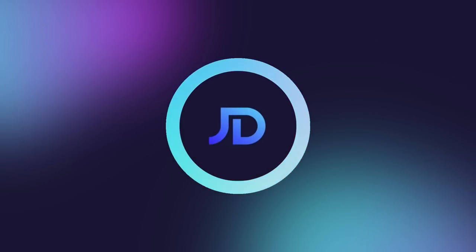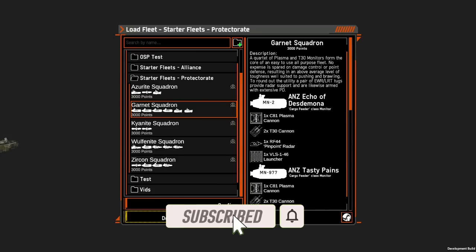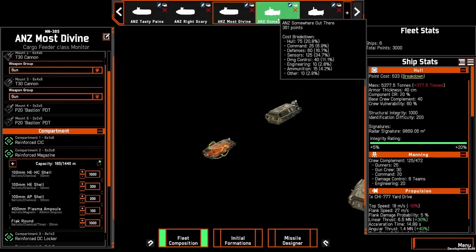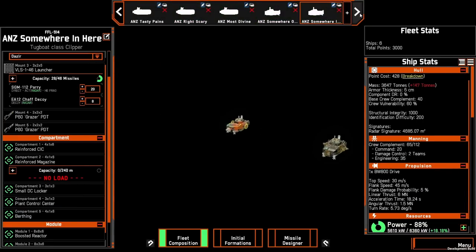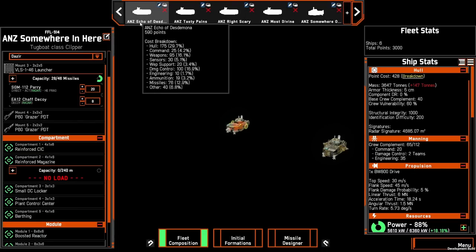Hello and welcome, I'm JD, and today we're going to have a look at Garnet Squadron, which is one of the starter fleets for the OSP faction. The Garnet Squadron consists of four monitors and two tugs. The four monitors are your damage dealing vessels and the two tugs are your spotting vessels.